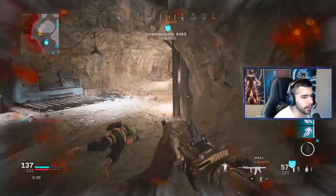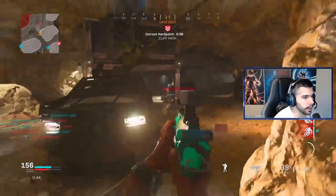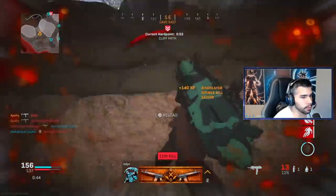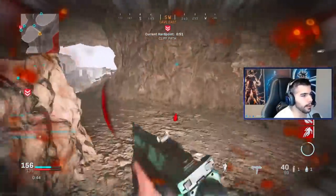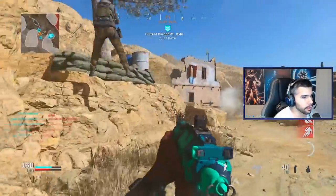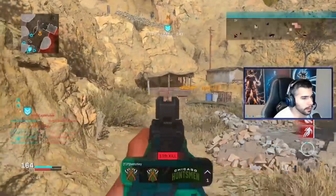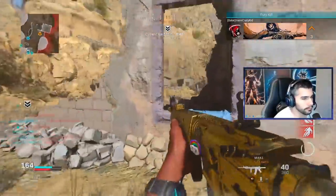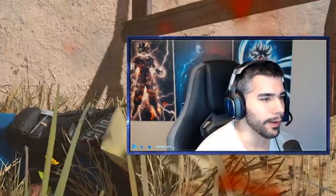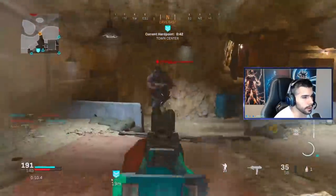On Cave, enemies usually spawn out mid, so whenever my centering is on point I can notice my shot is incredible — I'm just ready for them and I can snap right away and hit every shot. It's an amazing feeling. Center, center, center. We just spawn killed them — centering is so important, especially at the highest level.